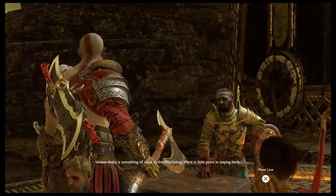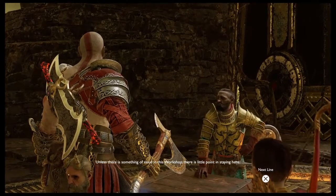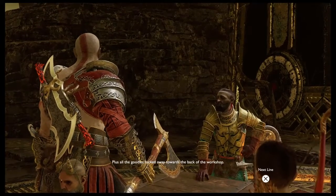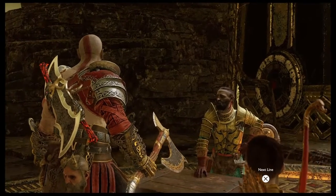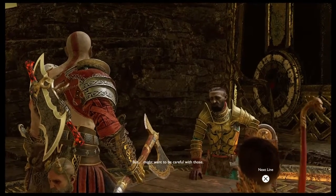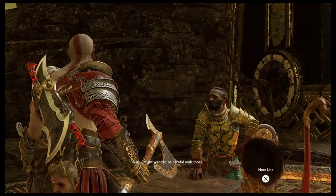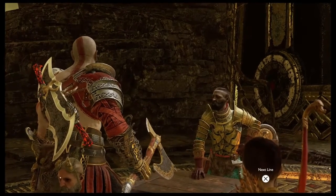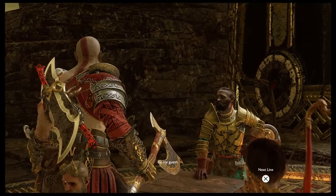Unless there is something of value in this workshop, there is little point in staying here. You saw all the chests in the center chamber, yes? Plus all the goodies tucked away towards the back of the workshop. And the three-round tears, of course. But you might want to be careful with those. Why's that? It's a literal tear in the fabric of reality itself. You want to reach your hand through there? Be my guest.